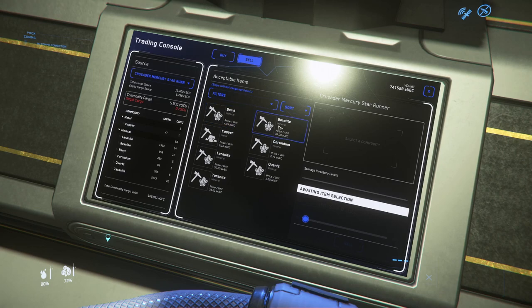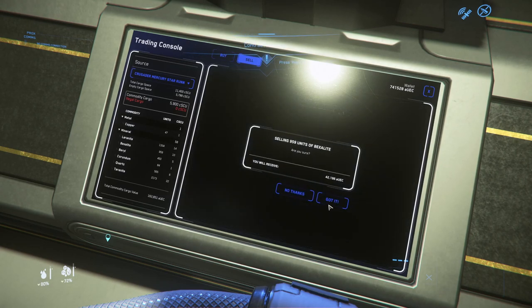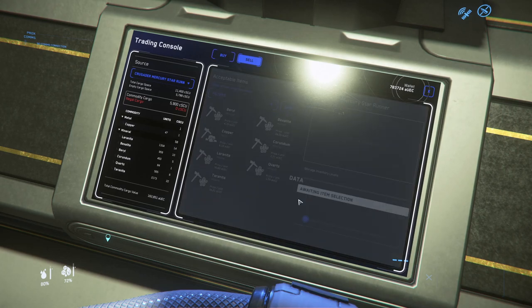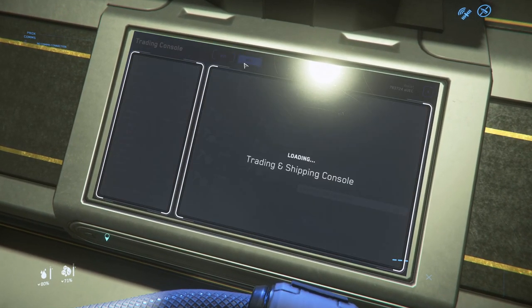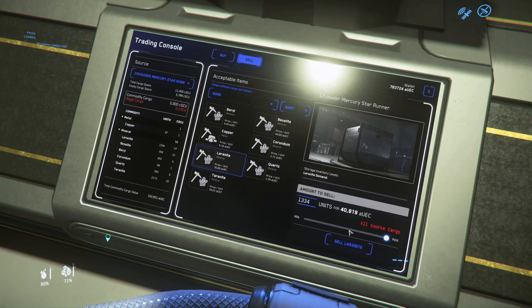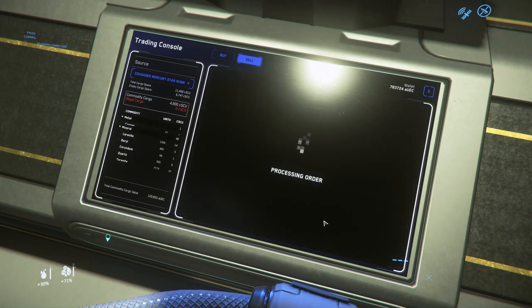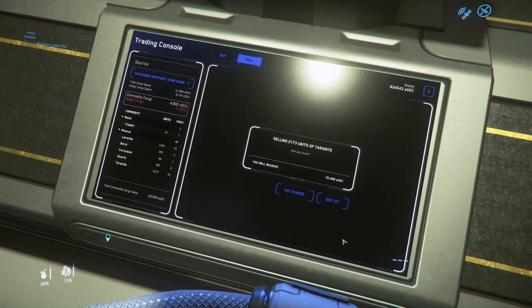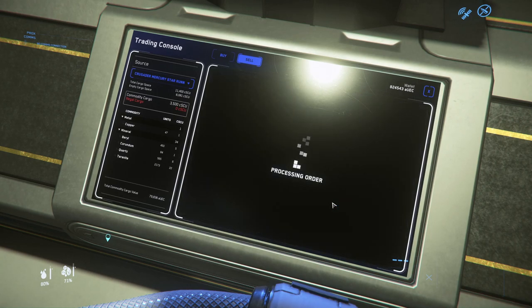Just want to sell the most valuable ones here — 42K. Bexalite, okay. I think the next one is Laranite, going for about 40K. Terranite — 76K. That's the big boy. That would probably bring us to around 900K.